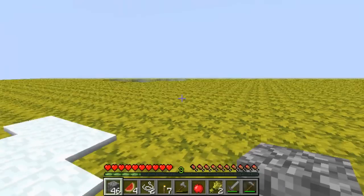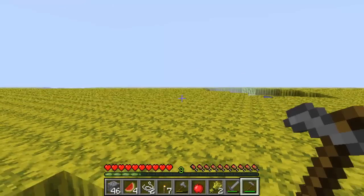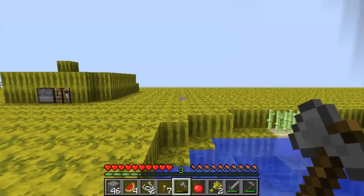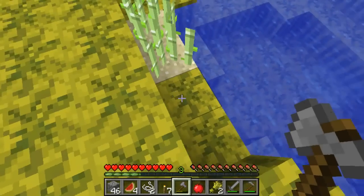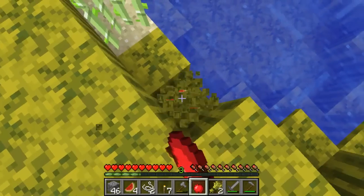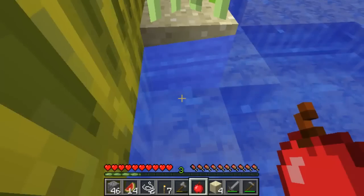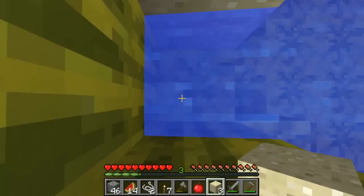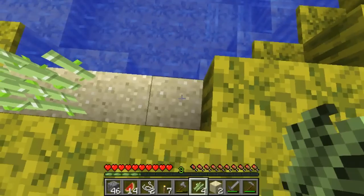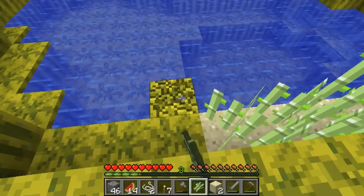Which way did they come from? This way? I feel like it wasn't this way. I'm lost again. Nope, it was this way. Good. I went the right way. Does an axe break melons quicker? I don't think so. I think your fist is just as good. Yep. I wonder if there's any more sand. I don't know if this counts as a farm or not, but I'm going to say it is. Get a bunch of these things growing. I didn't mean to set it on top like that, but that's just how it turned out.